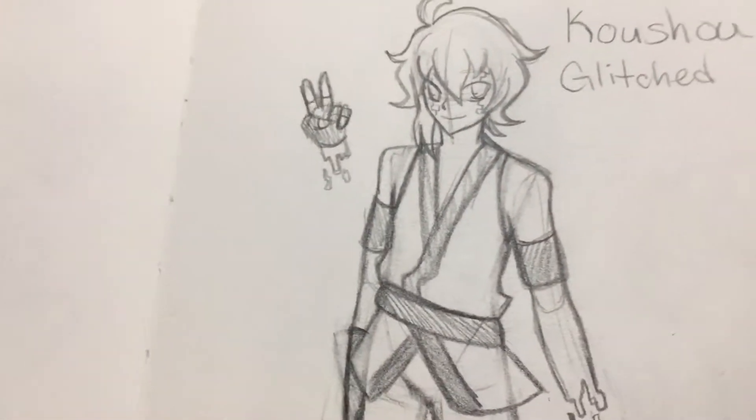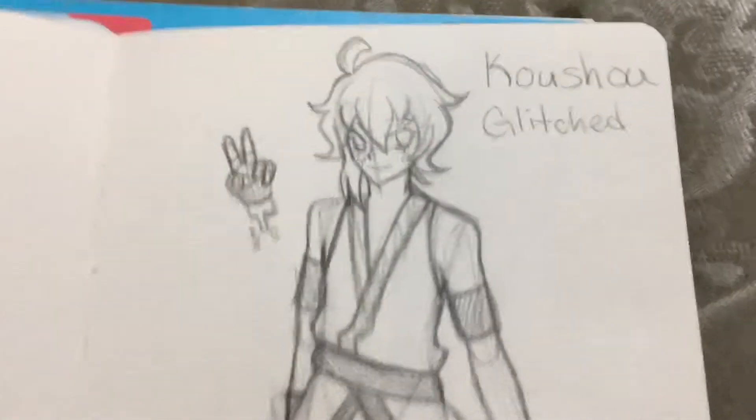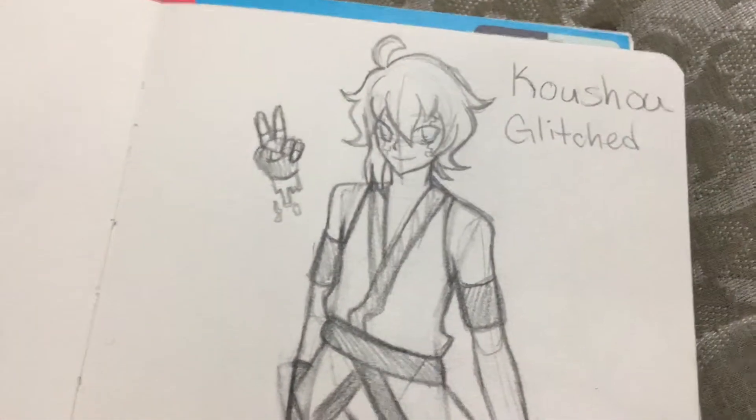And then here's an OC — this sketchbook is full of lots of OCs. This is my OC Rinji. I didn't write his name here, that's why I blanked for a minute. But this is Rinji.